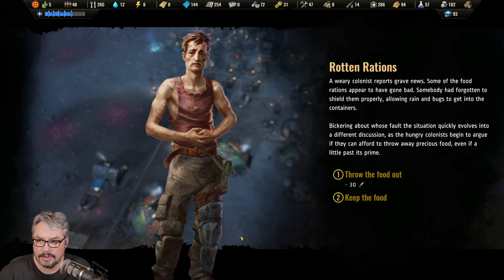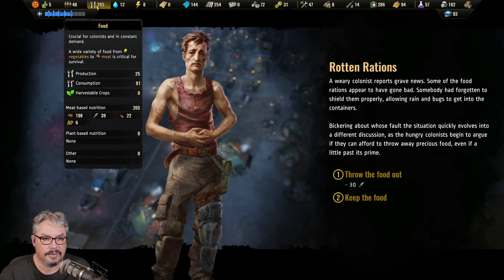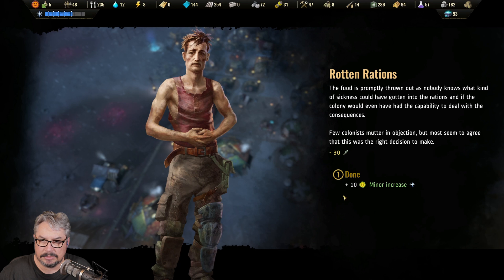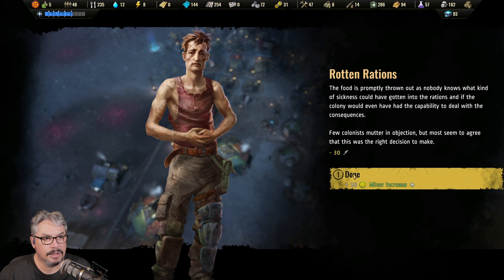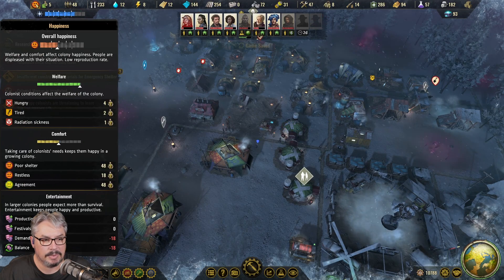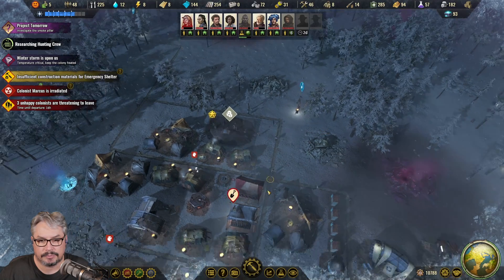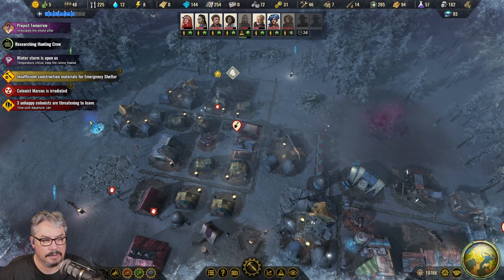Oh god, that's most of our fish. I'm not risking it - we're gonna have to throw it out. The food is promptly thrown out as nobody knows what kind of sickness could have gotten into the rations. Few colonists mutter an objection but most seem to agree it was the right decision. Ten happiness - minor increase. Oh, they might stay now - we just did something to make them happier.